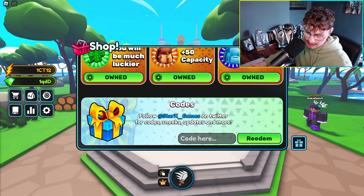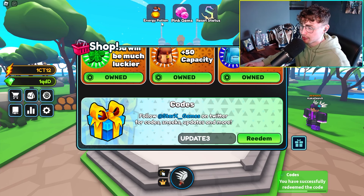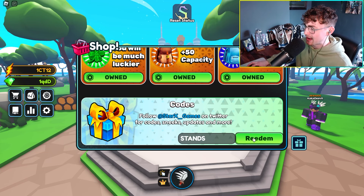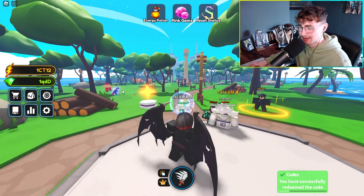Let's go ahead and use the two new codes. The first code is 'update3' — if we use that, we get pink gems, energy potion, and reset stats. The second code is 'stands' — if we use that, we get pink gems and reset stats. Not too bad.